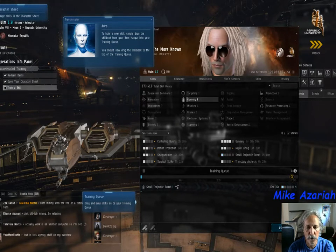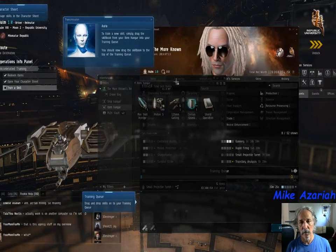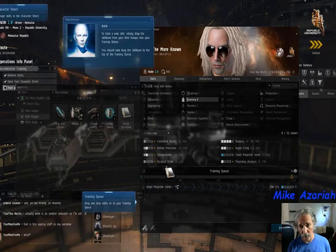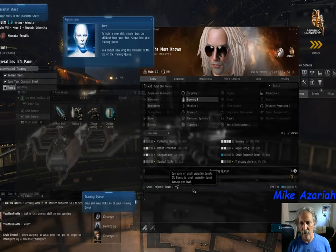I'm currently training Small Projectile Turret, which they gave me so I can actually use the gun. They've now given me another skill. If I hit Alt-C, we have another book here called Shield Operation. I'm going to drag it to the top of the skill queue — you can see the bar is below Small Projectile Turret — and I let go.